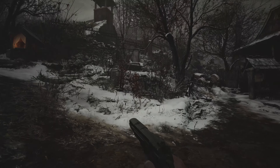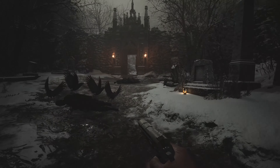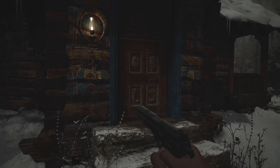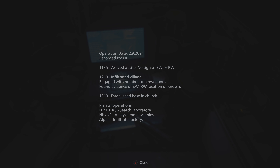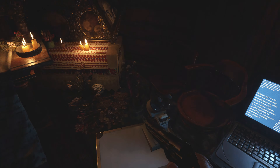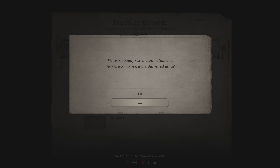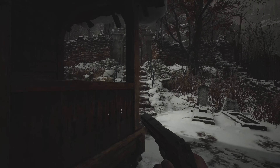We could head over through here and go back to the church. What is this? 'Arrived at site, no sign of EW or RW' — oh okay, so that's wife and daughter I think. 'Infiltrated village. Engaged with a number of bioweapons. Found evidence of EW, RW location unknown. Established base in church. Plan of operations: search laboratory, analyze mold samples, infiltrate factory.' How freaky is that? Let's save it again. Someone's like following us.